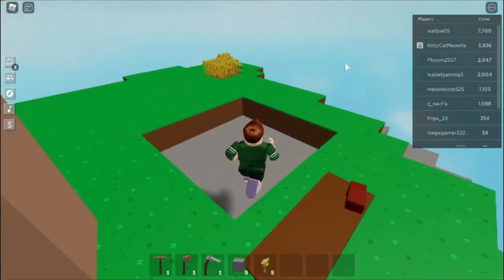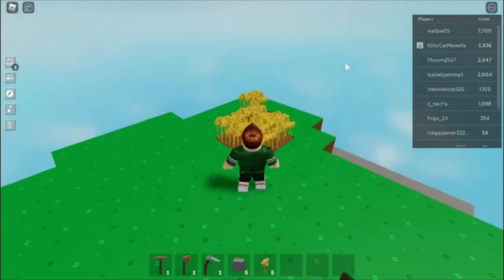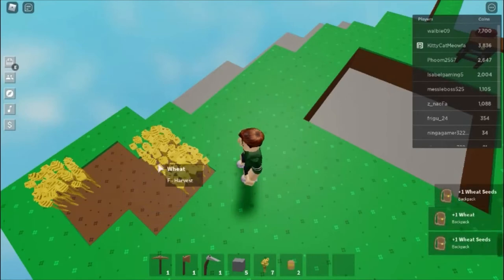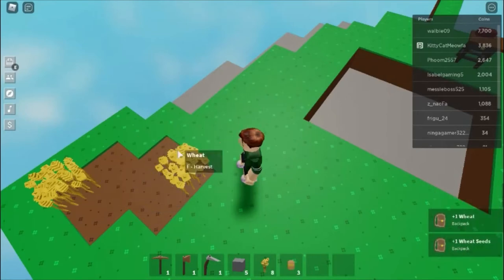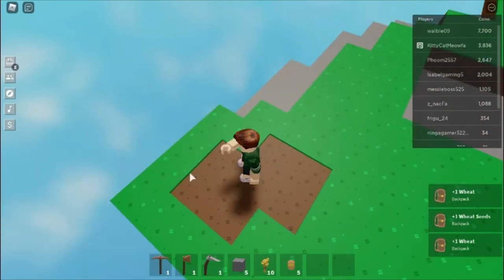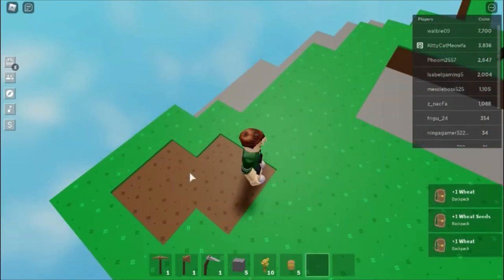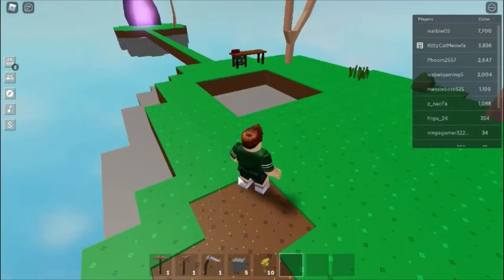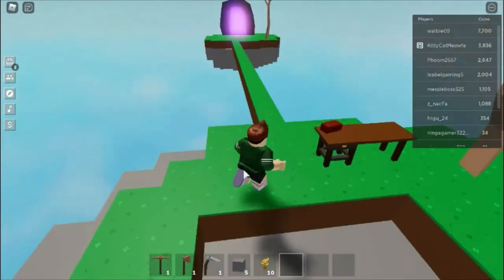I'm harvesting some wheat now. I'm actually going to set us two challenges: the first is making the T2 workbench, and the other is getting to the slime isles, which requires 200 coins.